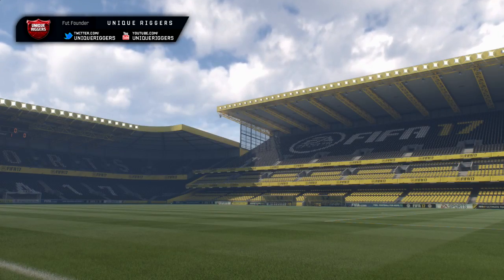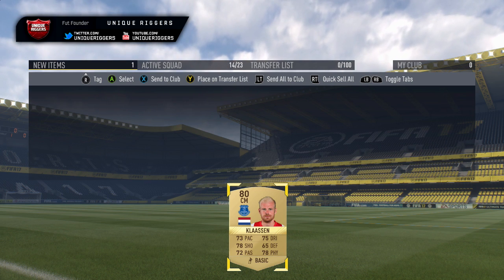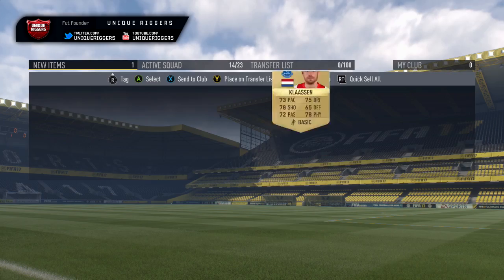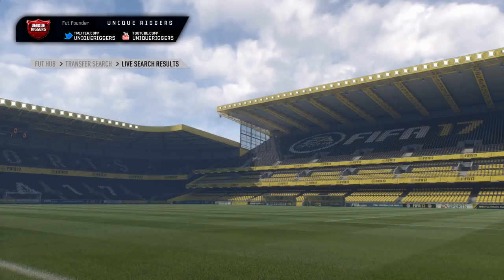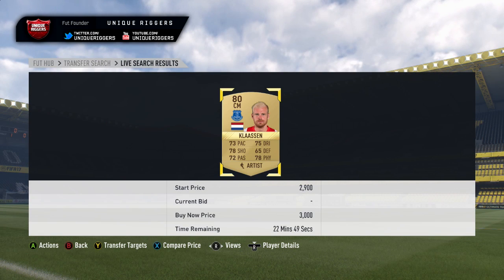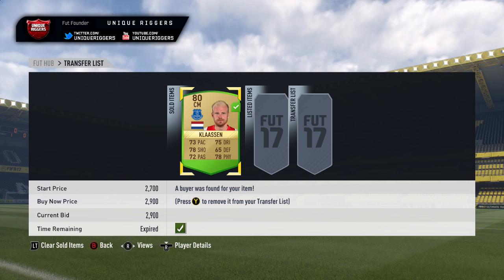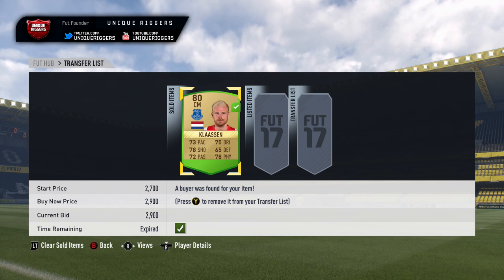Gone and got the first snipe for the video — picked up a Class Hand there for 1,700 coins. At that price, the profit's going to be about 1,100 coins after tax. I'll place them on the transfer list and just show you the cheapest one quickly. At the moment the cheapest is 3,000 coins, so I've gone and listed mine up at 2,900. He's gone and sold — profit update after tax: 1,055 coins.